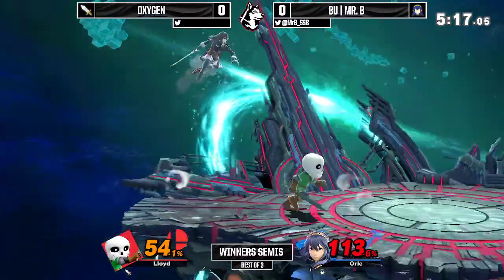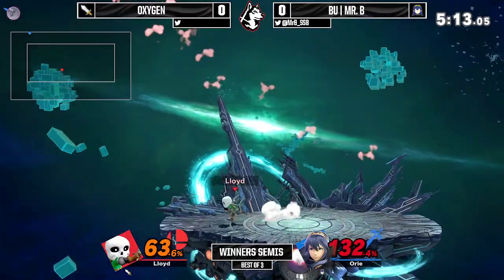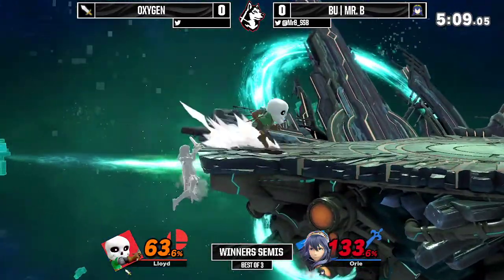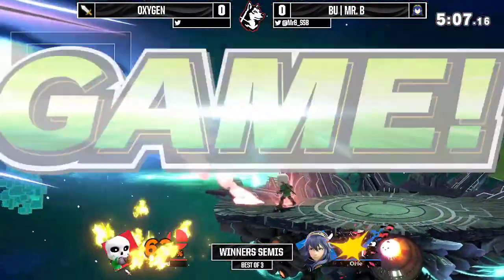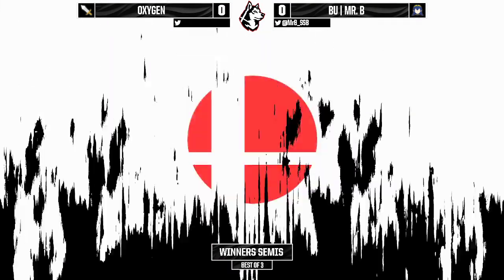That up B from the Mii Swordfighter is kind of suspect there. That's one of the things Oxygen's kind of been doing all day — a few of these up Bs on stage, which haven't really been getting punished as much as I would have thought. Can he get the ledge guard? Ledge trap with F-tilt — there we go, taking game one for Oxygen.